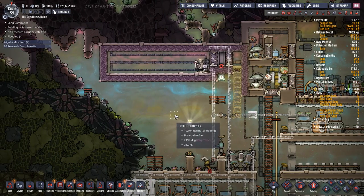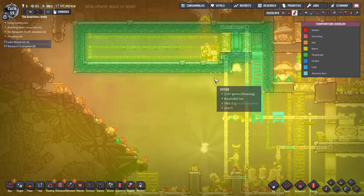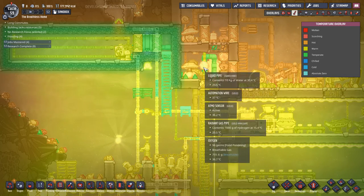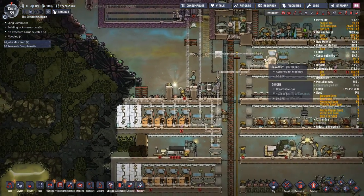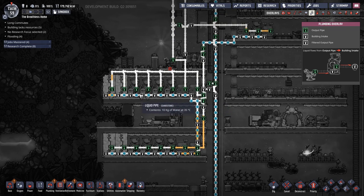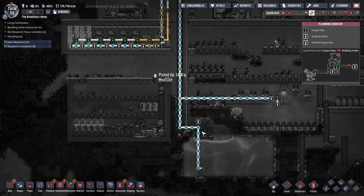G'day mate and welcome back to Oxygen Not Included with me JD. Last episode we set up this actively cooling system to cool down the pipes right here as a way to start cooling the base. At the same time we've started the process of swapping over all our existing pipes that could be carrying hot water over to insulated pipes. The dupes will get there over time — we're not in any big rush.